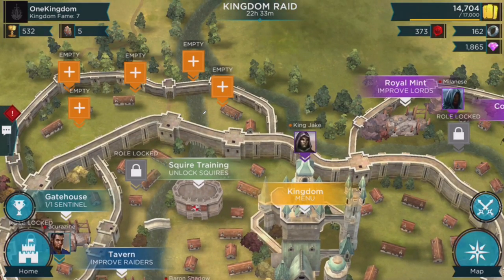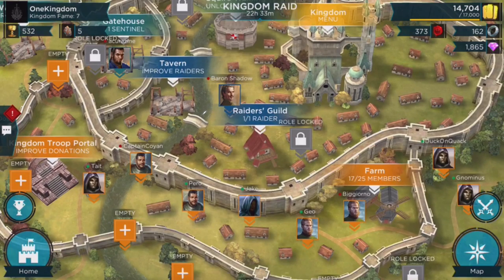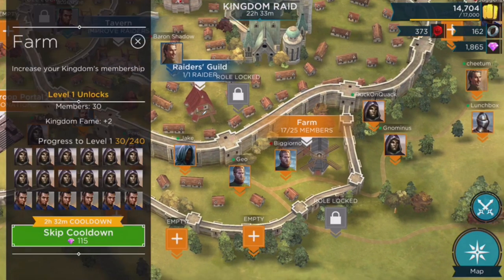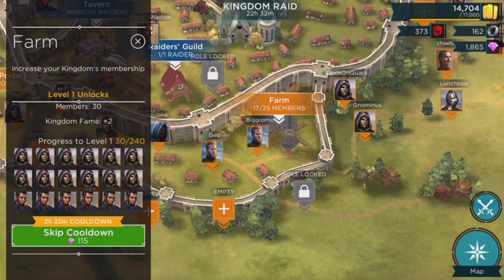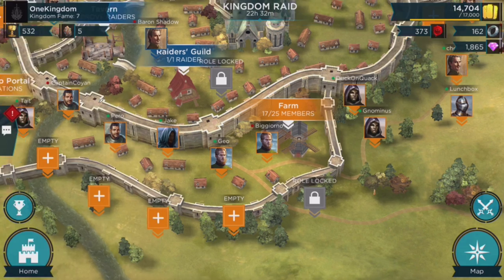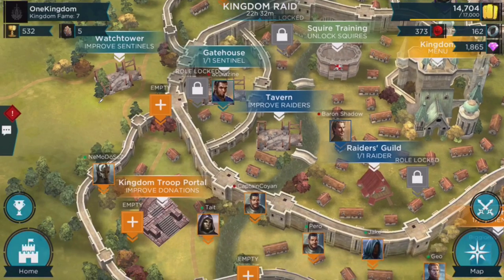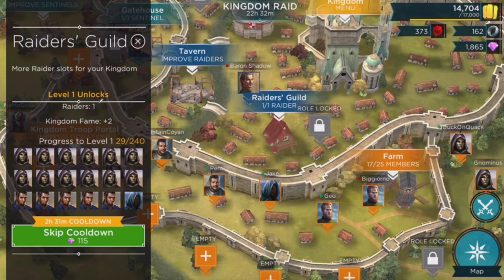There are ways to get more members. If I click on this farm down here, it pops up and I can donate — you can see all these donations we've done. As I donate and level up to level two, I'm at 30 of 100, and once that fills up we get 30 members instead of 25 — five more. It'll continue to grow from there.